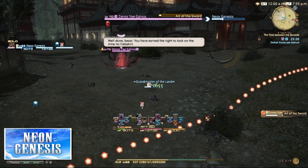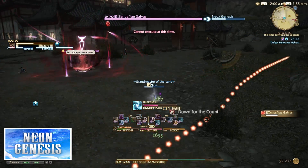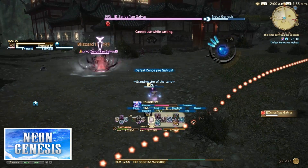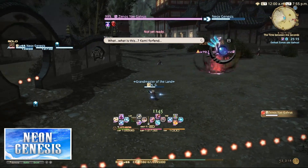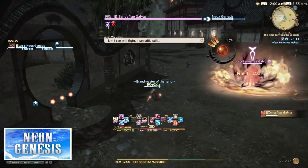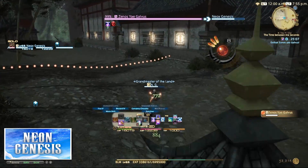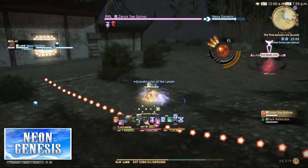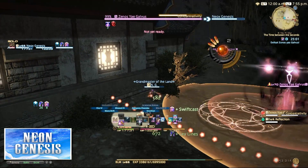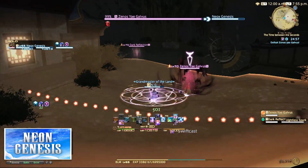Phase 2 begins with Xenos using Art of the Sword — a cross-shaped AOE that shouldn't be too hard to avoid. Xenos will mix it up a little, making a dark reflection, which after a time does a huge wide AOE move, all the while teleporting to you and using other moves like Concentrativity. Later in the fight things can seem pretty hectic, but you do have the Regent Overtime buff provided by the game to aid you. Don't get complacent though, as I believe you can still lose this fight.